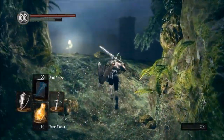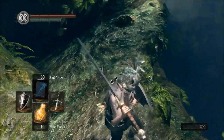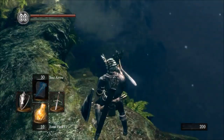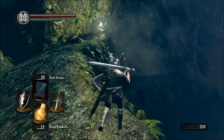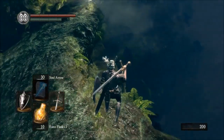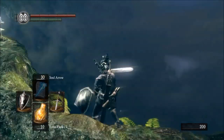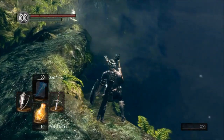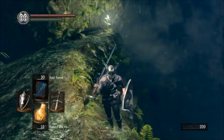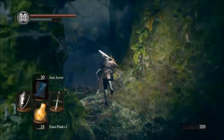I noticed when I was watching my previous video back that there is yet another way to go here. I didn't even notice this while I was actually looking at it, but I saw it in the replay. It's like a switchback — a little narrow path. It looks like it kind of goes down the side of this mountain. Could be treasure, could be flowers, it's hard to tell. But I'm gonna save this path for probably another episode and keep going this way instead.